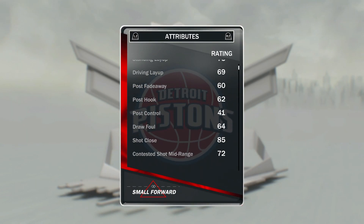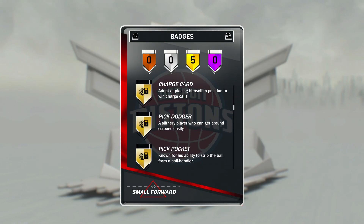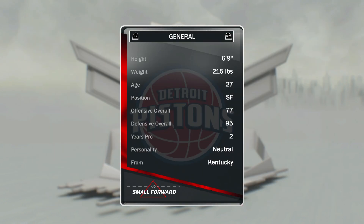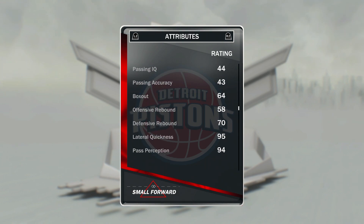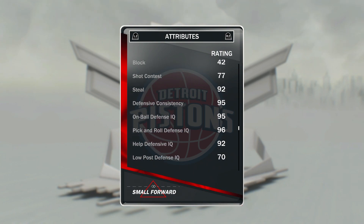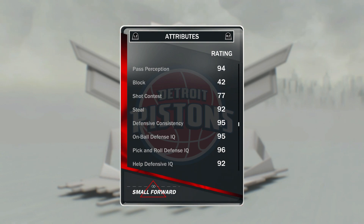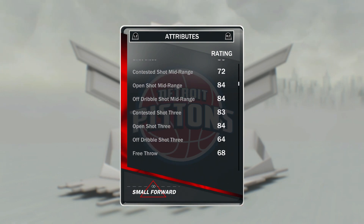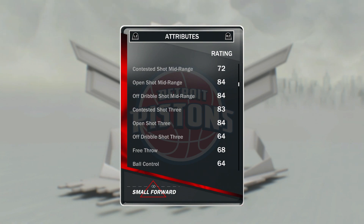At the three we have got Tayshaun Prince — one of the best three-and-D guys in the game and one of the best defenders in the game. Just look at these badges: defense stopper, charge card, pickpockets, chase down. Really good defensive badges. Not a great passer, not a great rebounder, but look at these defense stats: on-ball defense 95, pick-and-roll defense 96, block 42 — even though he gets a ton of blocks — and steal 92.